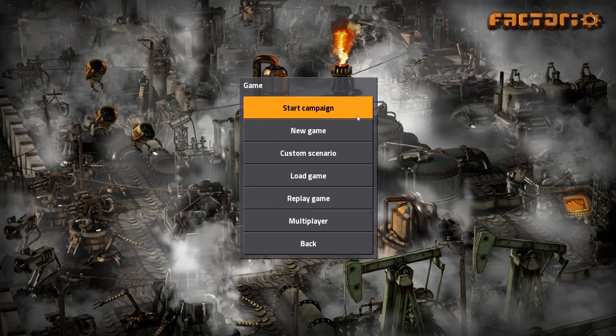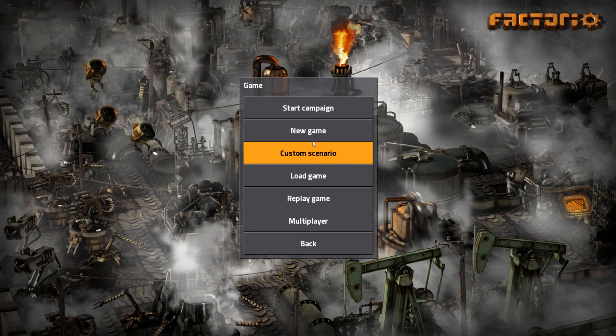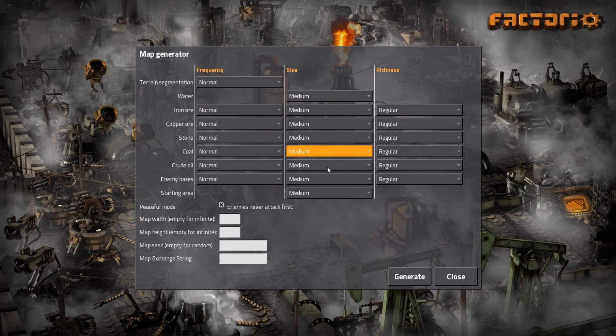What is up guys, it is Sam and welcome back to a new episode on a new series on my channel. Today we're going to be playing Factorio Steam release. I've had Factorio for ages and it's finally come out on Steam, so let's get straight into it. Let's go and create a new game.